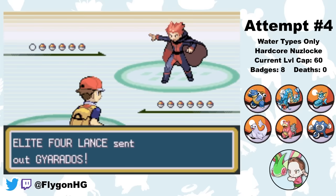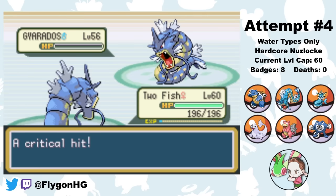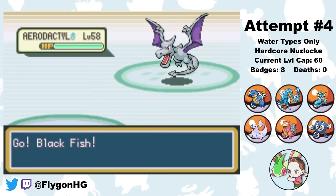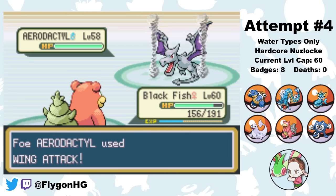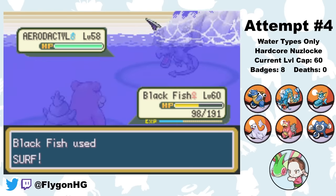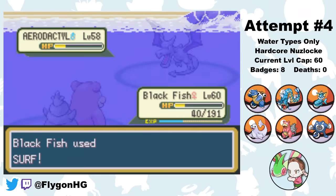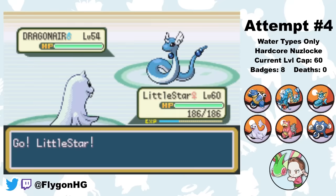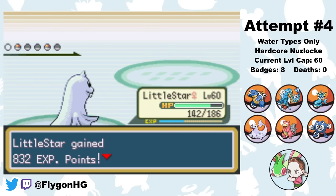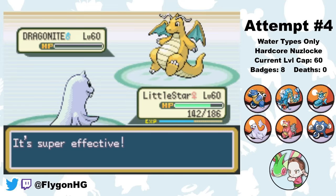The final Elite Four member is Lance. He leads Gyarados, I lead Two Fish — we Intimidate each other, then a Critical Hit Return from Two Fish bypasses the Attack drop and one-shots Lance's Gyarados. Aerodactyl comes out, so I switch to Blackfish, who takes an Ancient Power that gets the Omni Boost. After a tense exchange of Wing Attacks and Surfs, I knock out Aerodactyl with a second Surf. Little Star then handles both Dragonairs and the Dragonite with Ice Beams, the first being a crit and the others not. That's the Elite Four done.